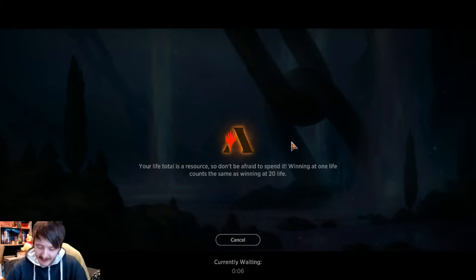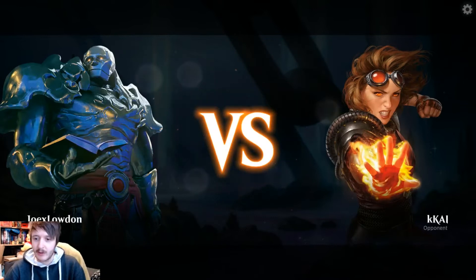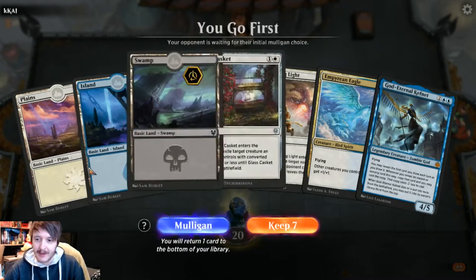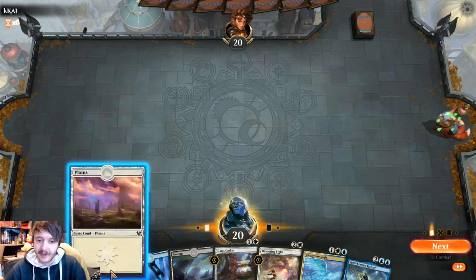I can't imagine it's going to take long to get paired here — it hasn't taken long at all while we've been playing these. We're playing against Chandra or Kei Kai. I'll go first. I've got all my lands, I've got some playables. We'll keep this, seems good. I'll lead on Plains.